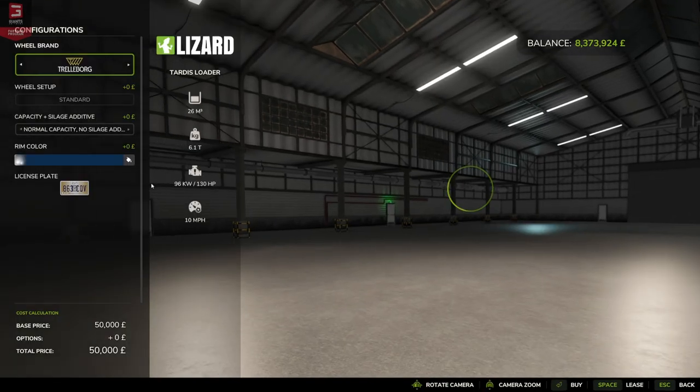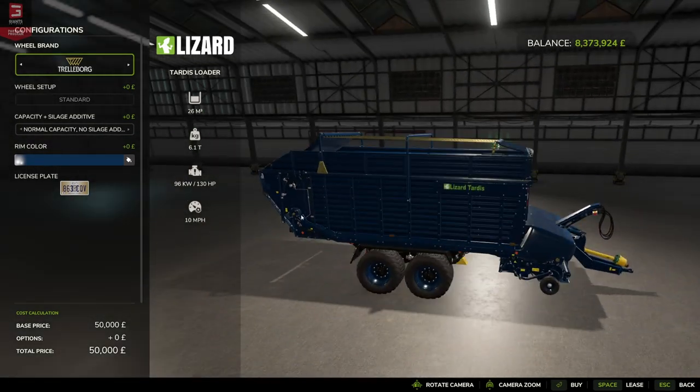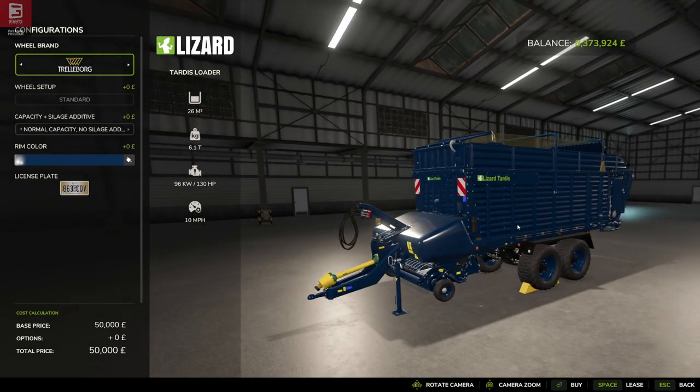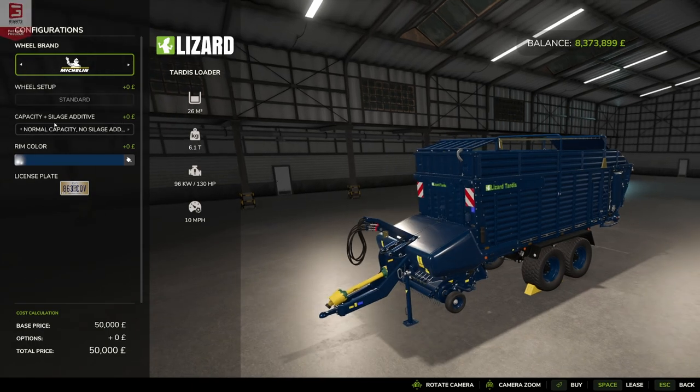The Tardis loader comes in at 50,000 pounds, euros, or dollars. Some of you will remember this from FS22 where we got a lot of the Tardis equipment. For those of us who like a bit of convenience farming and being able to get a lot done, this is a great pack. The Tardis itself comes with a selection of tires — BKT wide tires, Wederstein, double standards, trailer board singles, and Michelin singles, which are quite wide tires anyway.